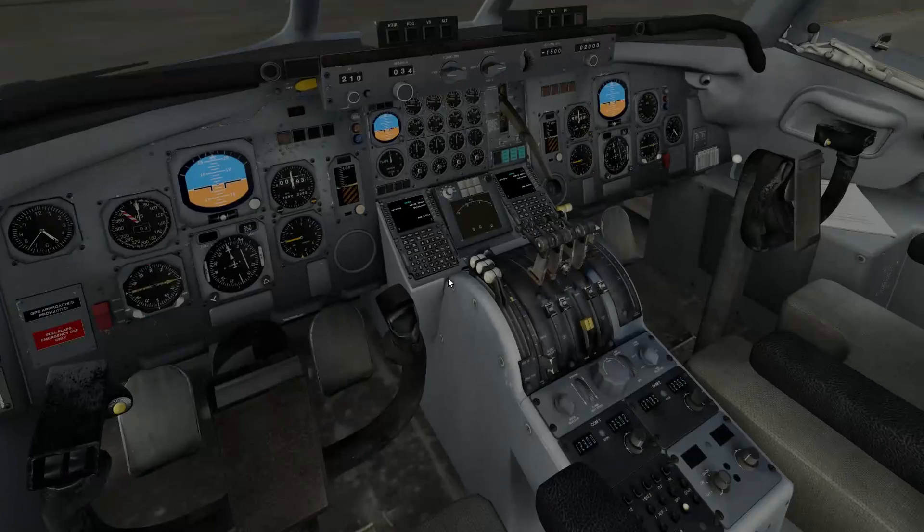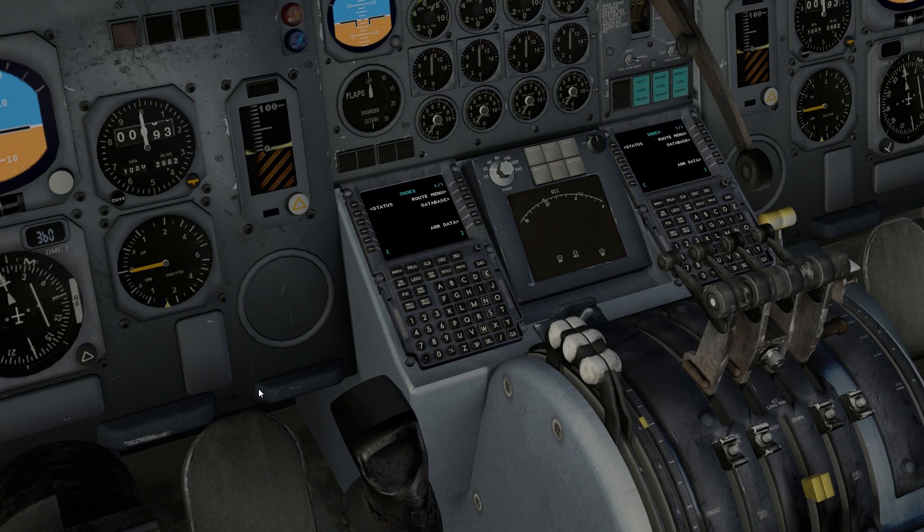Let's go ahead and program the FMC real fast. It's using the default FMC of X-Plane 11, so it's pretty straightforward and easy to use. Our route is going to be the Racer Five with a Springfield transition. Let's go to the status page and make sure it works — I have a Navigraph database in here for current, so it doesn't say out of date anymore. That's really nice. Let's go to the flight plan page. We're doing MCI to Memphis — KMCI to KMEM. Destination set. We can execute that. Now we look at our route — the Racer Five departure with a Springfield transition. Go to departure page, select our runway — runway one left — doing the Racer Five departure and a Springfield transition. That looks good, execute. Now we go back to the arrival page and do Memphis — Barbecue Two for the ILS 36 right approach. Hit execute and we're good.